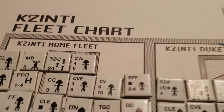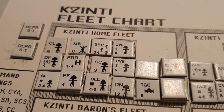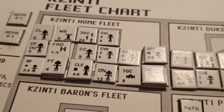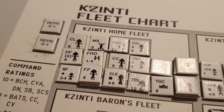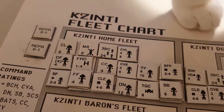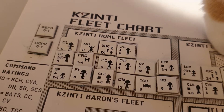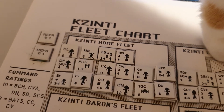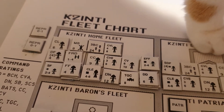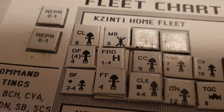Looking at this fleet - MB is a mobile base, and mobile bases have to be moved by tugs, so that TGC is a tug unit. We've got cruisers, an escort carrier in the middle - that's CVE. The FRD is a fleet repair depot, a mobile depot that can move one hex on its own but can also be moved by a tug. Tugs have a movement rate of six, but when transporting something it costs two movement points to enter each hex. You've also got some frigates - FF.